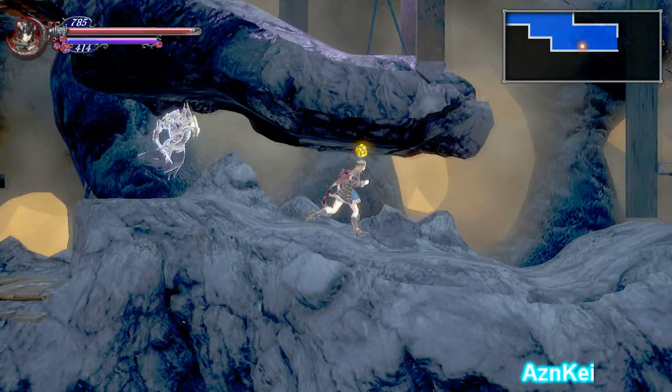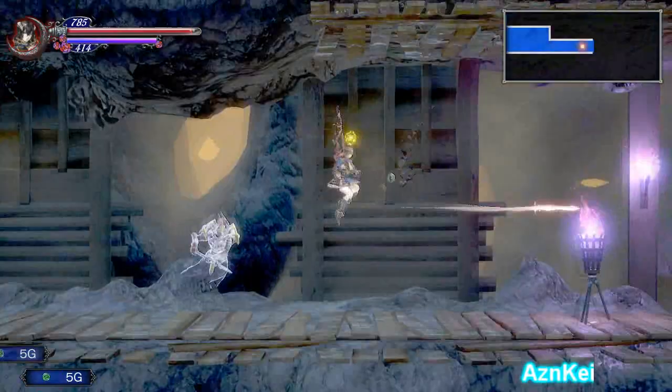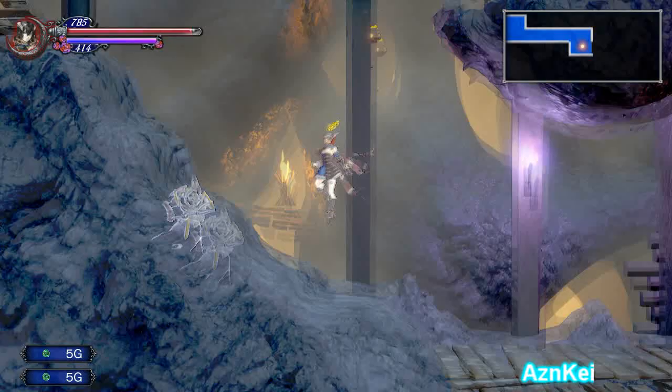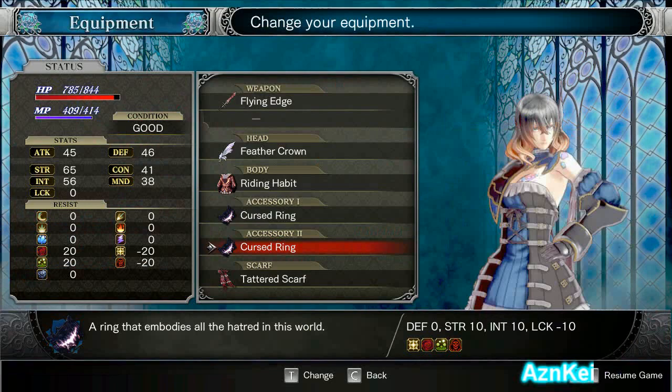Going to the right. I want to go out there. Breakable walls — thank you. Critical Rain! Oh shit, really? Critical Rain — there's two of them.